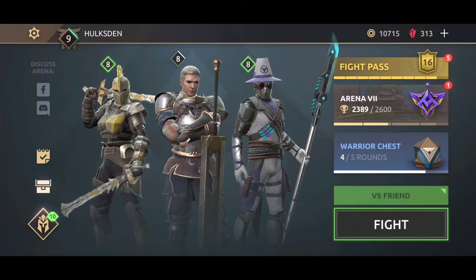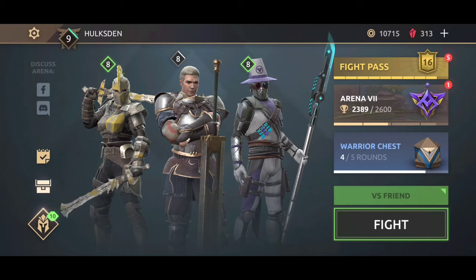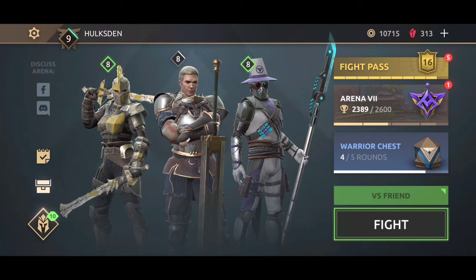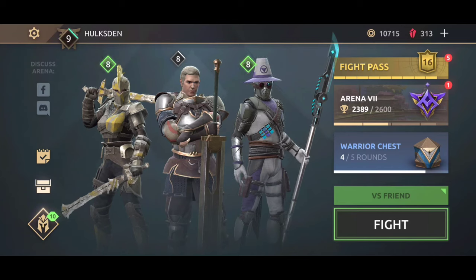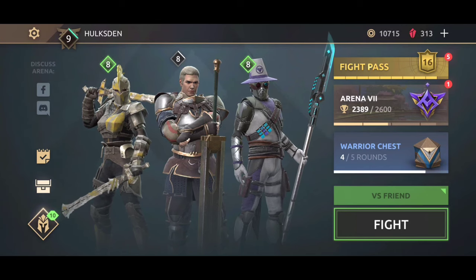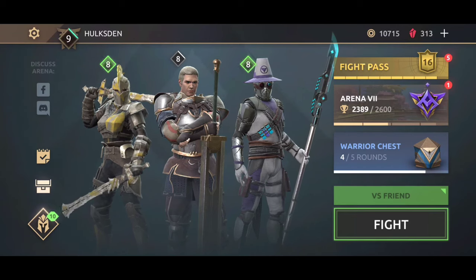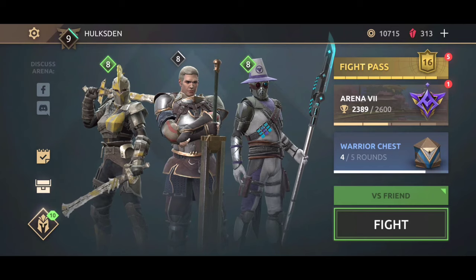Let's look at a well-balanced team that can deal with that shadow-heavy lineup: Marcus, Azuma, and Kate. Marcus has an ability that makes him invincible when the opponent enters shadow form. Azuma knows how to deal with opponents that use shadow attacks. Kate knows how to drain the shadow energy of opponents that use shadow attacks. Having a well-balanced team is really important — the previous team cannot do anything easily against these three players because they depend too much on shadow attacks.